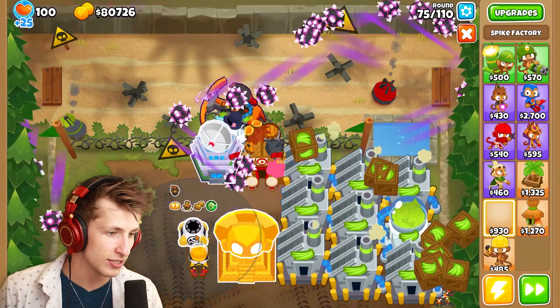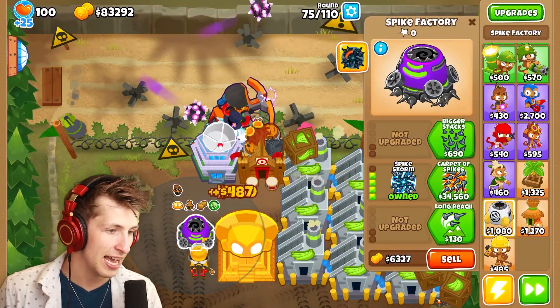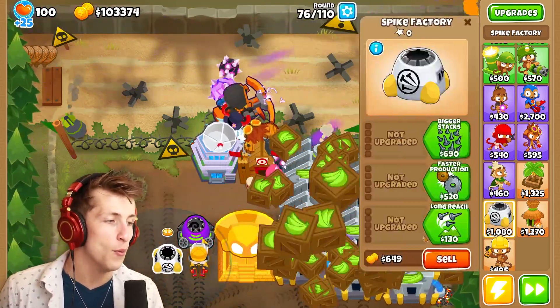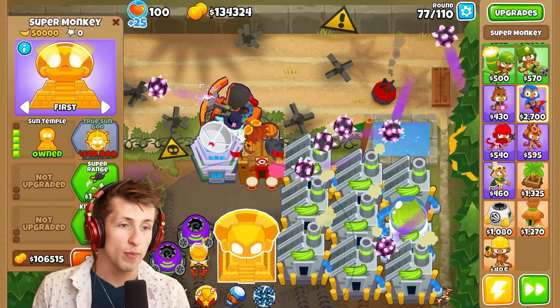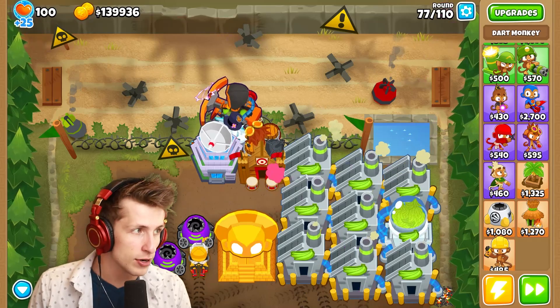The support buff increases attack range and damage — it's probably one of the strongest upgrades you can get, realistically super mega good. I still want to get a little more just to be safe. There we go — that's definitely enough. Now all we've got to do is save up five hundred thousand dollars to get the True Sun God Temple.